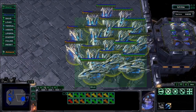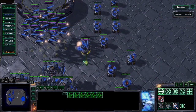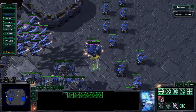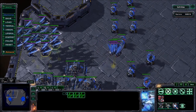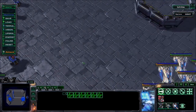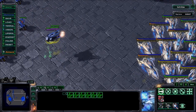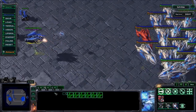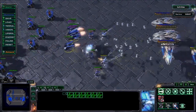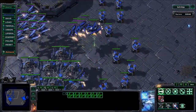If the opponent has spellcasters - for example High Templars, Infestors, or Vipers - you don't want to attack with all your ravens at once, to avoid risking your whole army. Just get a couple of ravens, at best those with the most energy, to go to his army and stay at the edge of your range, and use a couple of hunter seeker missiles. If the opponent tries to attack, just throw down a couple of auto turrets, and you don't risk any of your ravens.